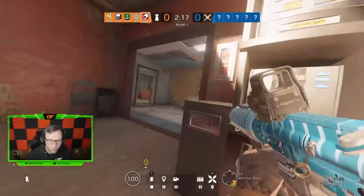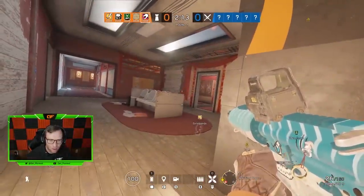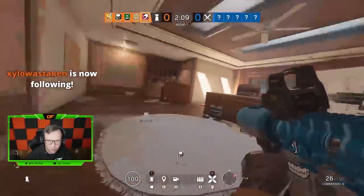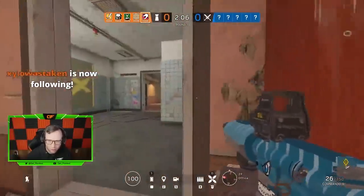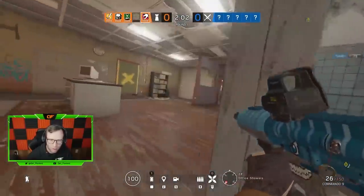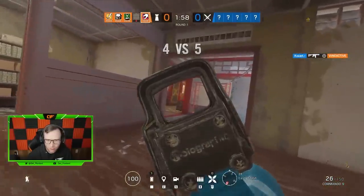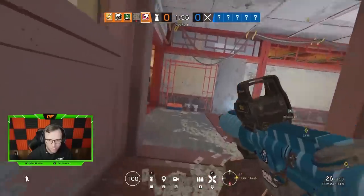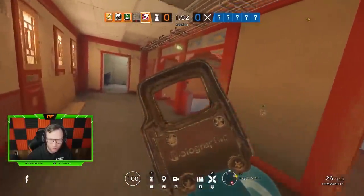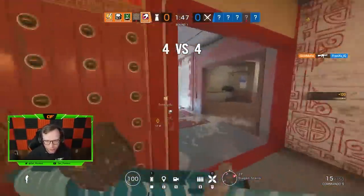They're flashing here — north wall. They're already in dragon. Thermite? Couldn't get it. Barrels? Ash dragon — she just pre-fired through the wall. I'm watching you choose to touch the cross. I got Zofia. Two are on the connector. There's a shield on me — it's Monty. Where are they pushing you from? Barrels? He's behind the shield.